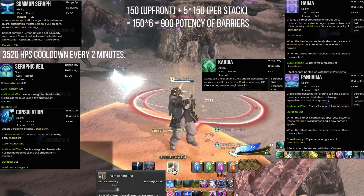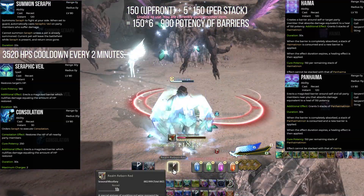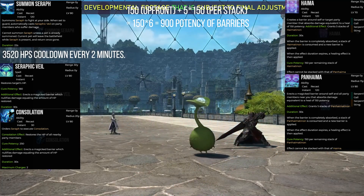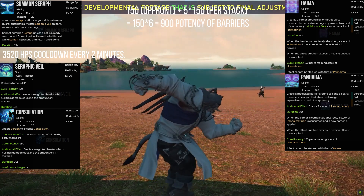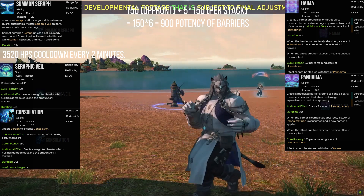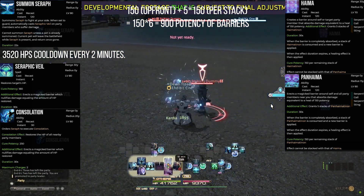Now to the point: how much are you willing to trade off for this level of control? Seraph and Constellation, while very powerful, must be used in a specific 20-second window and then they are gone for 2 minutes. Haima and Pan-Haima however offer a level of control where you can place Haima on your tank — note Haima is single target and Pan-Haima is AoE — and once that tank's Haima is fully depleted you can immediately follow up with a Pan-Haima cast. You can even cleave these cooldowns into separate 60-second intervals, a flexibility you cannot have with Seraph.